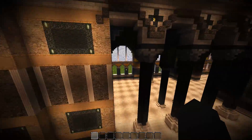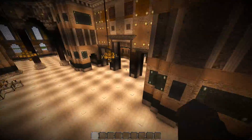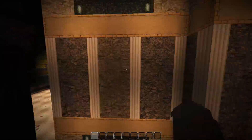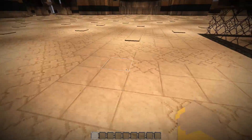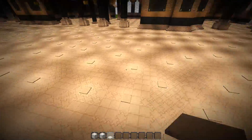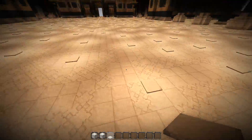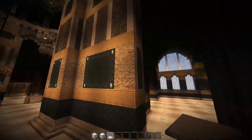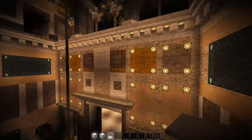The inside is so ornate. Guys, there's only so much of this we can show off in a few minutes, but world download is in the video description, so download it for yourself. There's just so many little details — even the floor, the way he did the lighting using chisel blocks, block of quartz, and then the carpet. Even the floor is so finely detailed. And the way he's done the pillars — every inch of this build is just covered in detail. It is truly breathtaking.